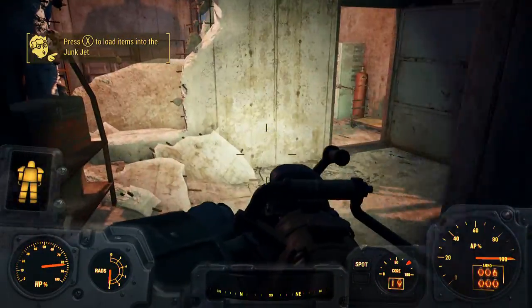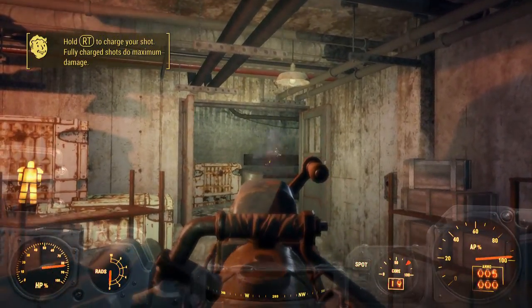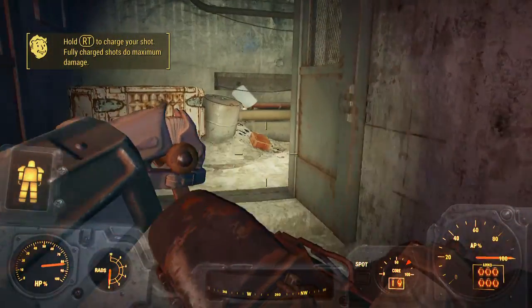Let's see if I can find an enemy real quick. Okay, there's not an enemy, so I'll just go ahead and fire it and we can see what it looks like. Okay, so that's kind of cool — it just goes ahead and shoots whatever you put in.